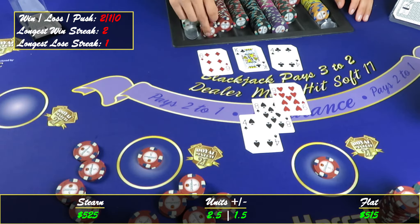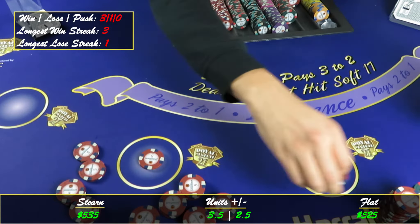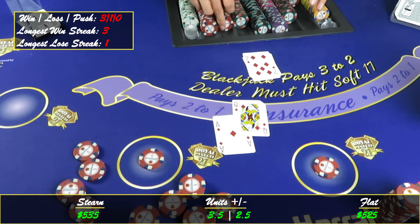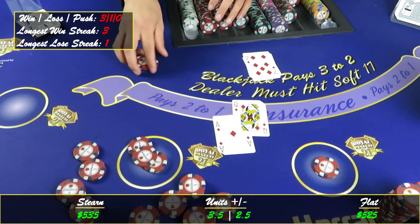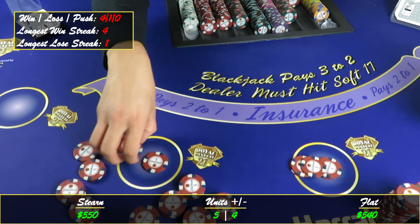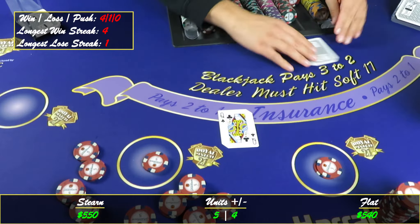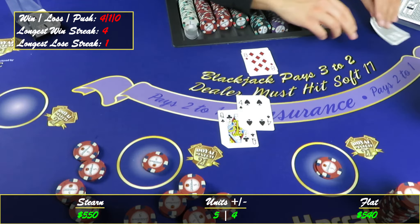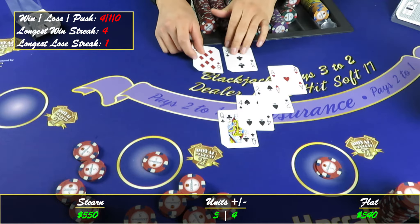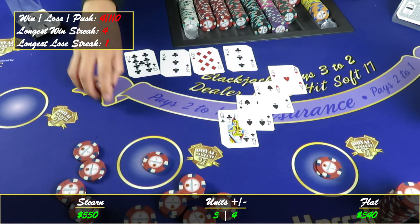Got twenty-one — perfect. Fourteen, twenty — that's enough for a win. Another blackjack, that's what I'm talking about! So far so good, we're not really testing the system deep yet. Fourteen on an eight — hit it. Sixteen, seventeen. Eleven, fourteen — too many.